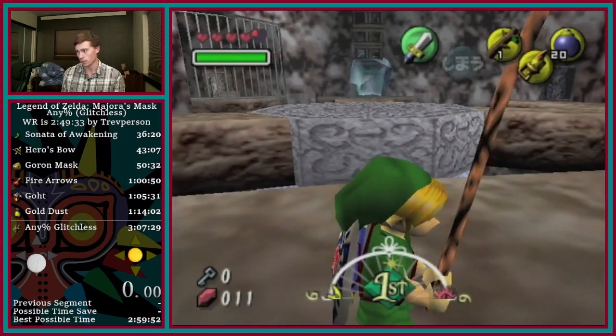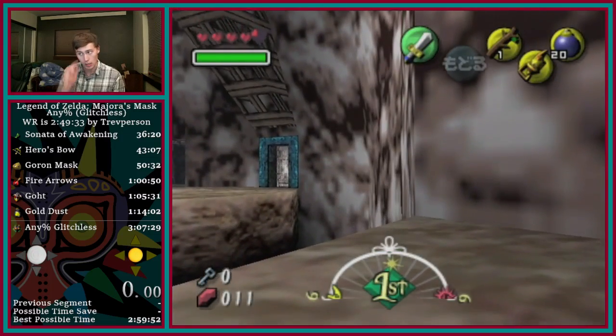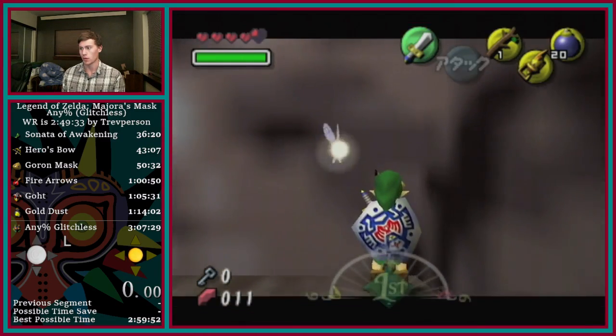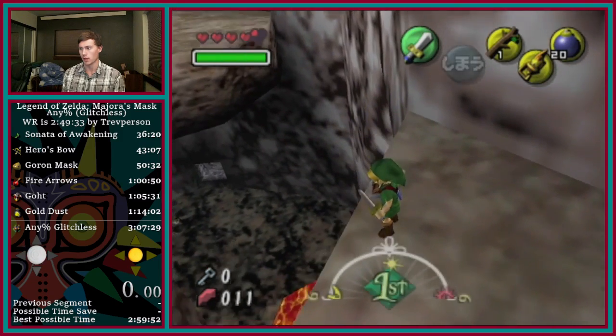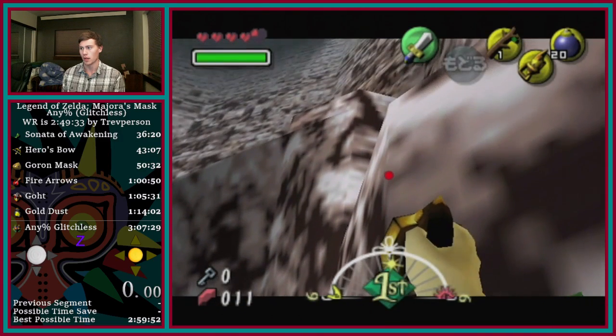For this trick — this is the scarecrow skip — I like to do the Japanese man setup. A few people do this, but what you want to do is get in this corner, target, crouch stab twice, hold left until you get to this spot around there, tap up — you don't want to move that much.